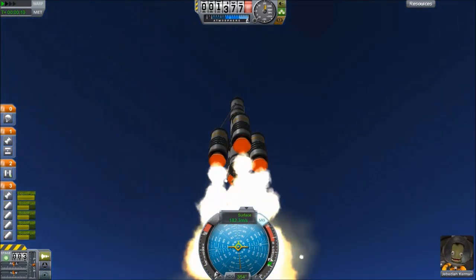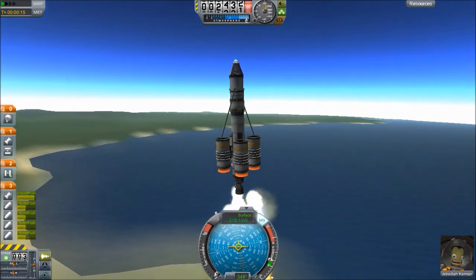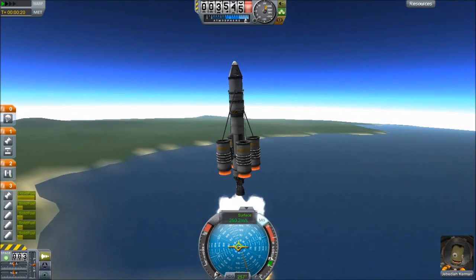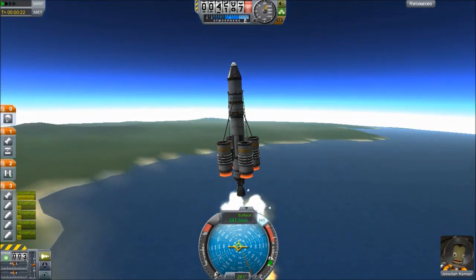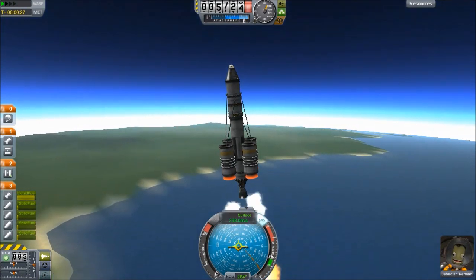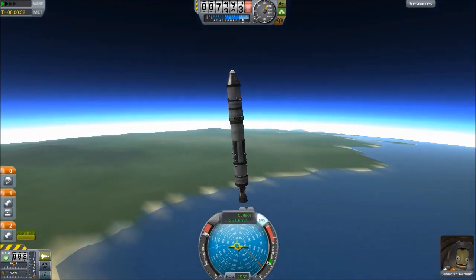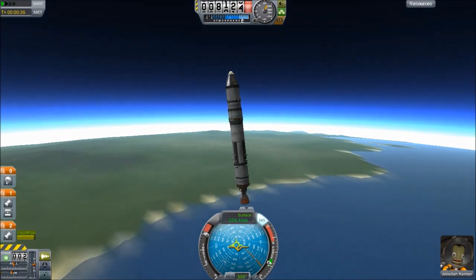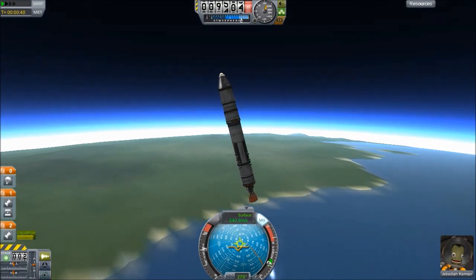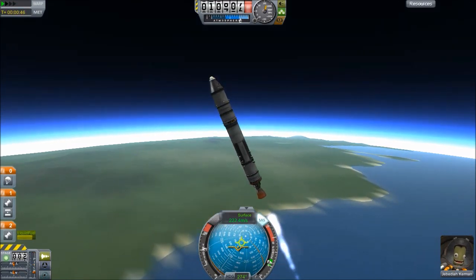I had a feeling the SRBs would actually be way more power than we need. I only actually need to throttle up the main engine once those SRBs burn out. So the limitations in the demo are: fewer parts in the VAB, you can't use the runway or the SPH, you can't use docking ports because they're not in the parts list, you can't use mods or plugins.